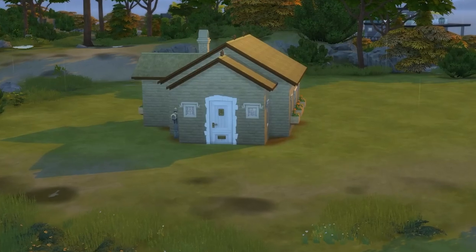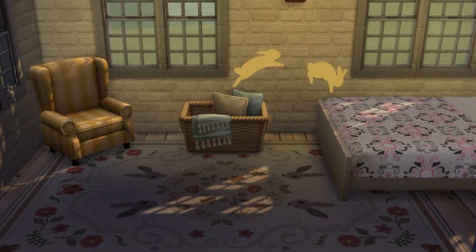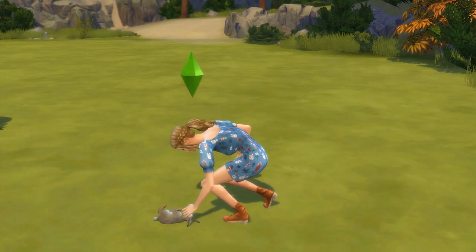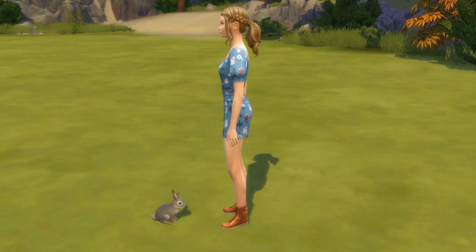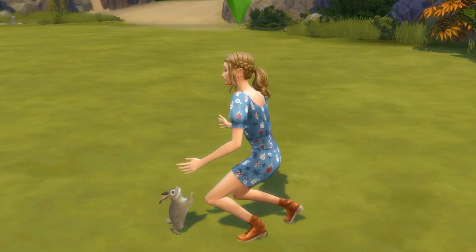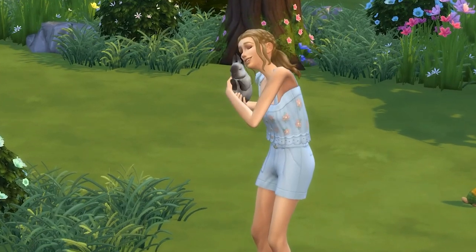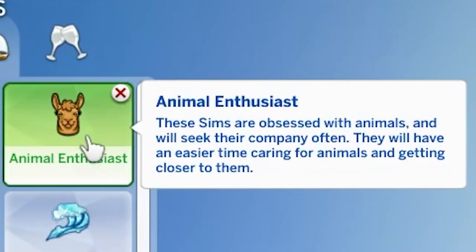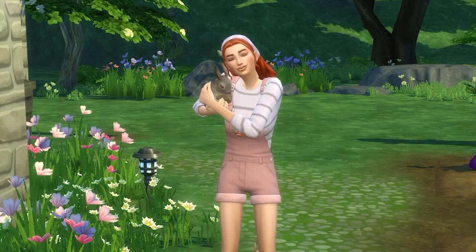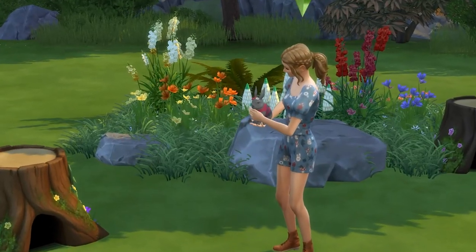Note that I've built a starter challenge home and have placed it onto the gallery for if you want to use it. The next step is to create your sim to take on the challenge. There are no rules here — you make whatever kind of sim you like, but of course cottage vibes does fit in well. Also, just keep in mind that the animal enthusiast trait will make this challenge easier, so depending on how difficult you want this challenge to be, it could be something to pick up or avoid.